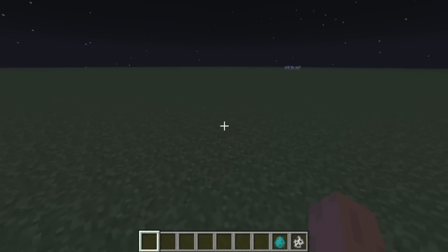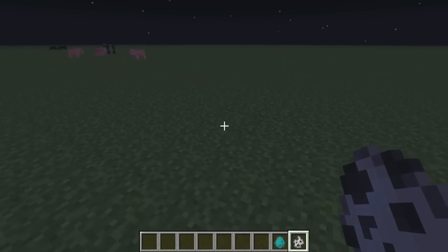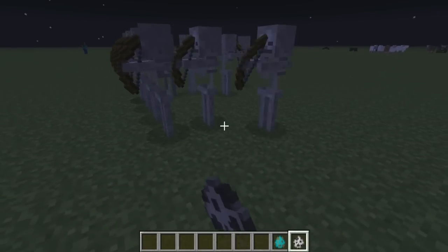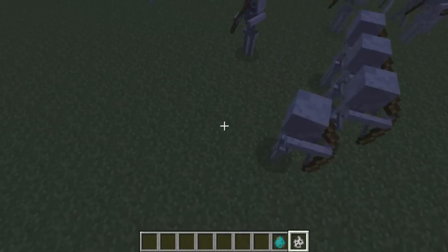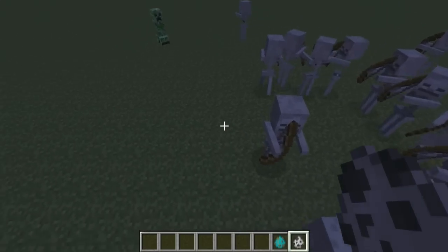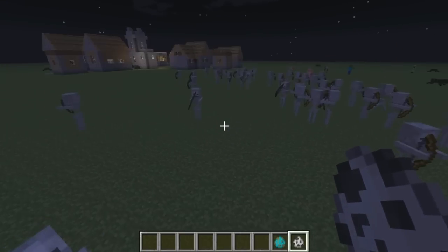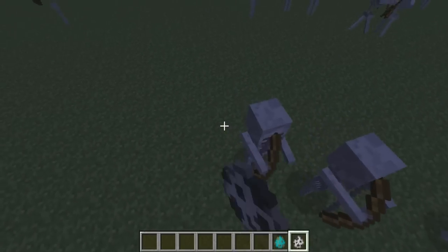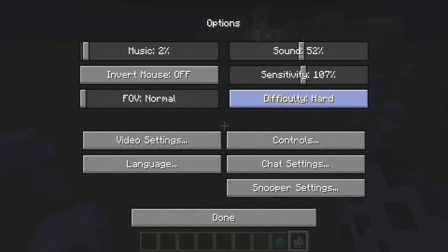So next: zombies and skeletons have a chance of spawning with items such as swords or armor. I have seen a skeleton in gold armor, but it does look very rare. I'm not too sure how rare it is, but I can't seem to spot any dudes spawning with items right now. If you turn it to hard mode it might be more likely.